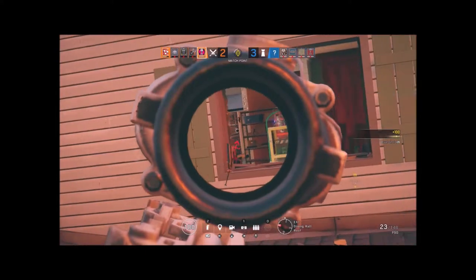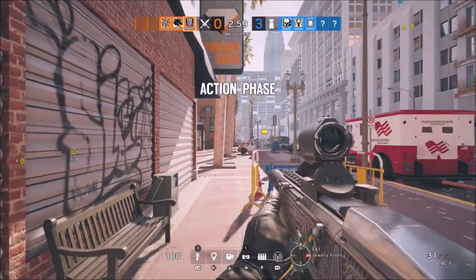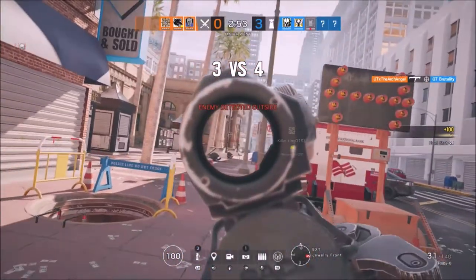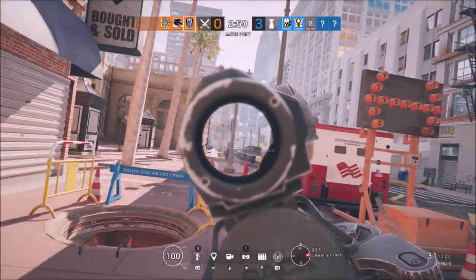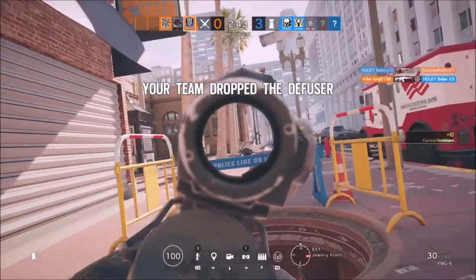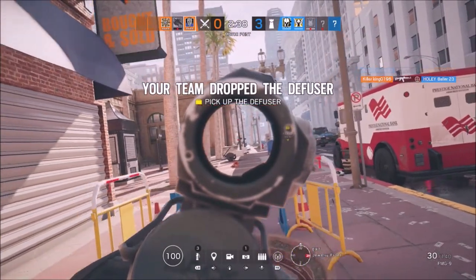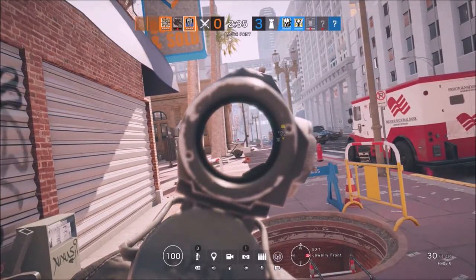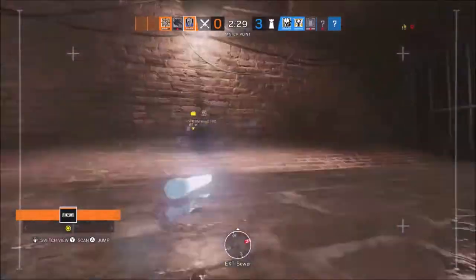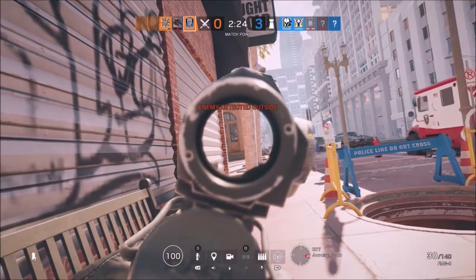You can use his tracking to your advantage. The second clip is on Oregon — there's a mirror window set up. Jackal tracks me. I'm waiting for him to come down those stairs. I see him through the mirror window, I know he's coming. He comes down the stairs trying to track me down. My teammate already shot him, so I know I can get that Jackal. What I'm basically saying is, instead of banning Jackal because you don't want to deal with him, you can utilize his own gadget against him — whether you're playing Caveira, Lion, or anchoring.